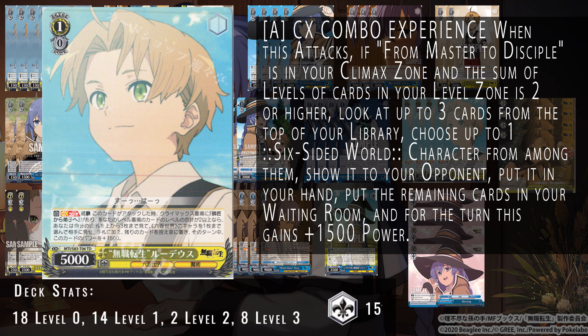We also have the 1/0 combo — the trial deck combo. On attack, if the choice climax is in place and you have experience two or higher, you can look at up to three cards from the top of your library, choose one character, put it into hand, and gain 1500 power. It sits at 6k base climax combo, 7/5 with the back row assist, putting it up to 9k — often enough to step over standby targets and sit defensively at 6/5. Having two of these and one of the PR cards gives you a real power threshold and denial tools at level one.